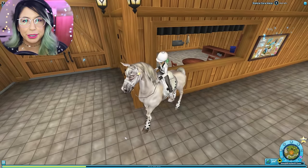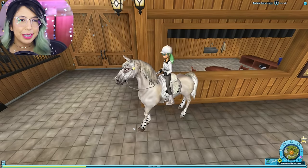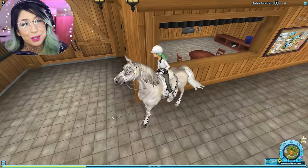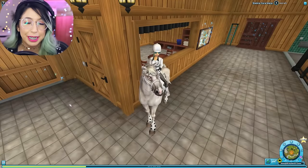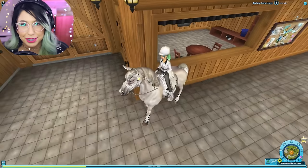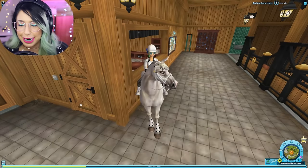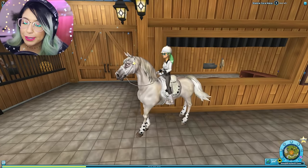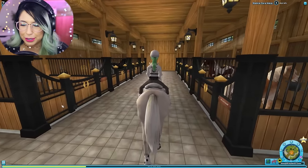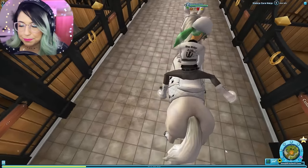I'd like to introduce you to Luna Bunnydu — that is not my horse's name, that's actually my character's in-game name, and she even has some mint hair of course. My horse's name is Mooncloud and this is actually my starter horse. I've just gotten really used to her and I've been leveling her up. She's actually level 8 right now. I haven't played with the other horses I purchased. We're in the stable right now and these are all my other horses — there's only like 4.